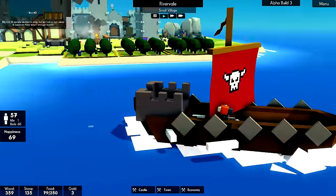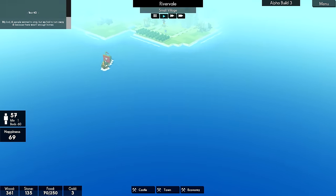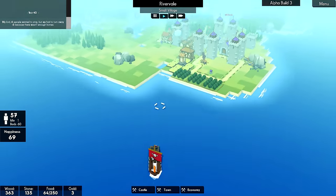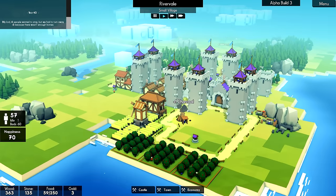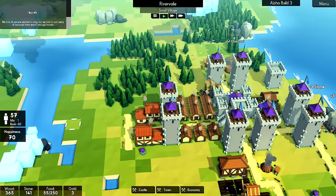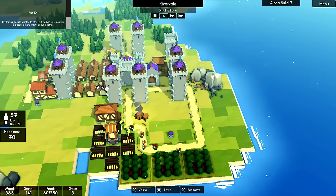Looks like that ship has two people on it. Where'd the other ship go? I guess it disappeared already. Yeah, so we lost a few peasants - we had 60, so we must have lost three peasants. Happiness is at 70, though. Stone production's doing well.